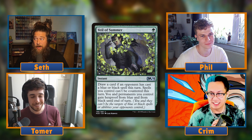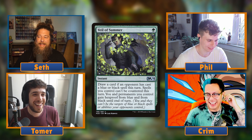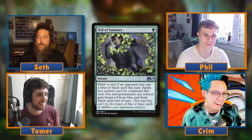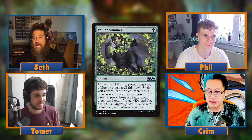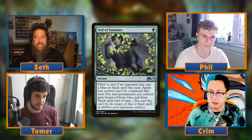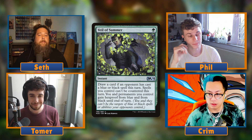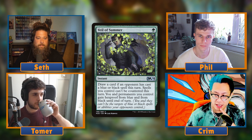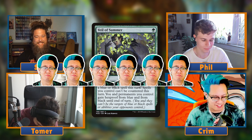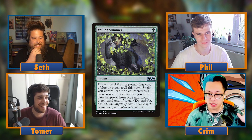Card one: Veil of Summer. One mana instant - draw a card if your opponent has cast a blue or black spell this turn, spells you control can't be countered this turn, and permanents you control gain hexproof from blue and black until end of turn. Essentially a one mana cantrip that against blue keeps your stuff from getting countered. Either the control opponent needs to counter the Veil of Summer, or if they don't counter it, they don't have the option to interact with your spells for the rest of the turn. Crim: 'Immediately a six out of five salty Crims.'